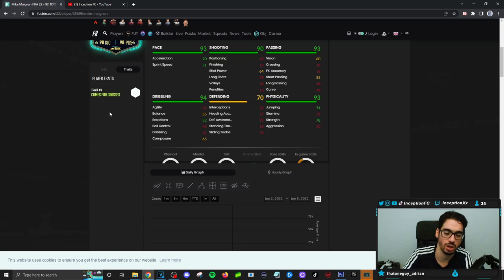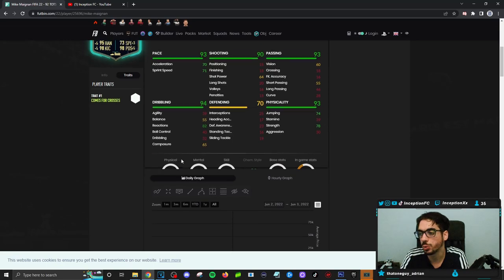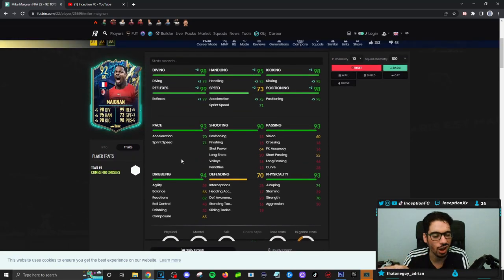We're going to give him the sweeper keeper 'comes for crosses' instructions to utilize that trait as much as possible. If you double-tap triangle or double-tap Y on Xbox, your goalkeeper will actually push into the crossing area as much as possible. Sometimes they don't push exactly where you want them to go, but it's a quick way of getting them into those positions. We're testing how that trait works with that instruction.